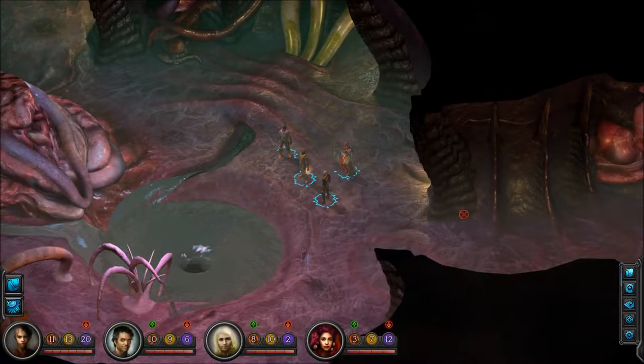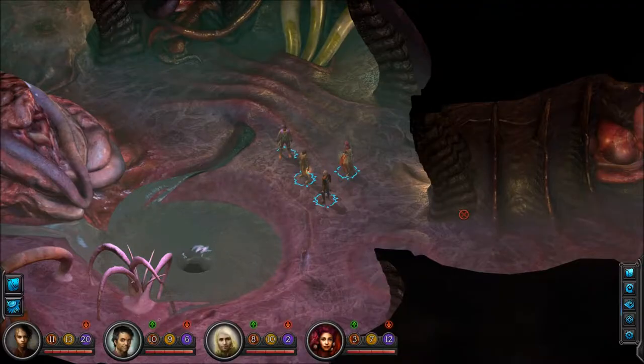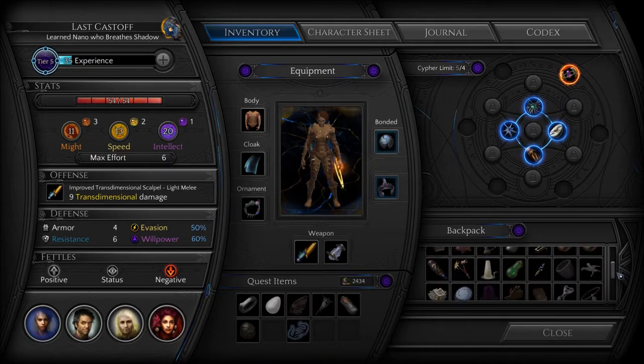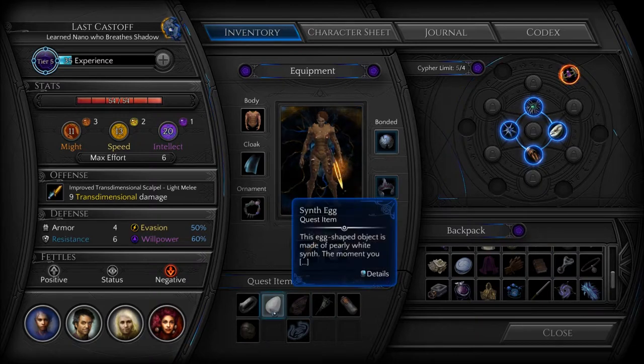Welcome back! We are in the gullet once again. Before I do anything, I want to check inventory. The egg — it's so funny, it's a quest item.